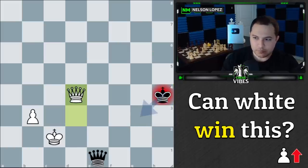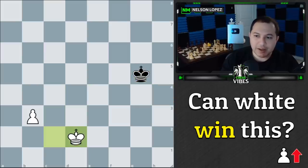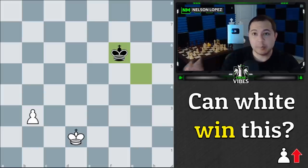There was a way to force the queen trade, but you still had to figure out how to win the king and pawn ending. Hope you guys enjoyed that — a very clever puzzle. Show it to your friends; most people won't be able to figure it out. As always, stay sharp, play smart, take care.